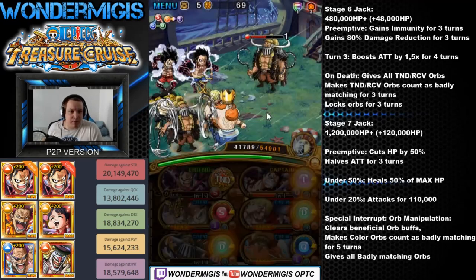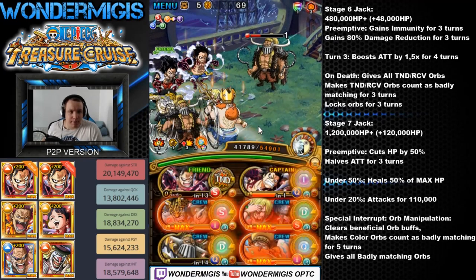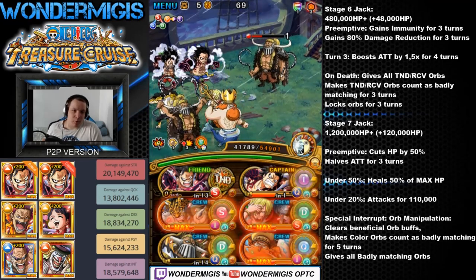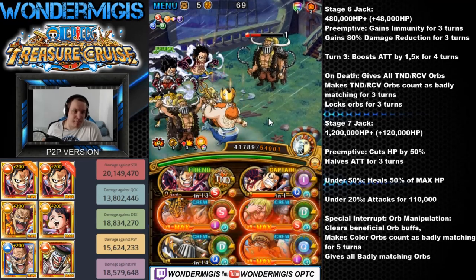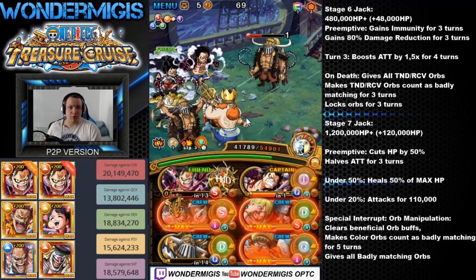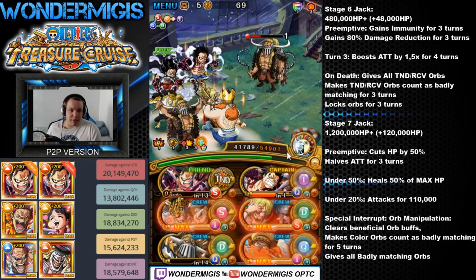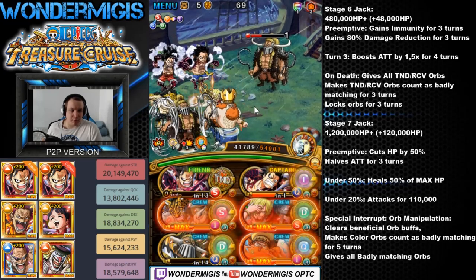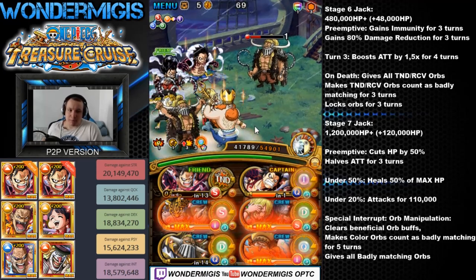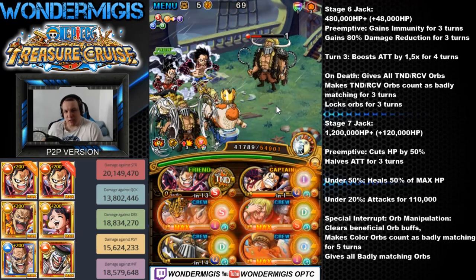We're going to be using our Snake Man special to get that beneficial orb buff going. When Jack dies, he will give us a full board of tandem and recovery orbs, and he will make them count as badly matching for 3 turns — he will also lock our orbs for 3 turns. Ideally, I would be running a Zunisha ship to get those recovery and tandem orbs into matching for Powerhouse characters, but since we're on a low navigation level, it's not really needed yet.